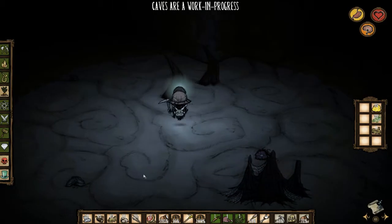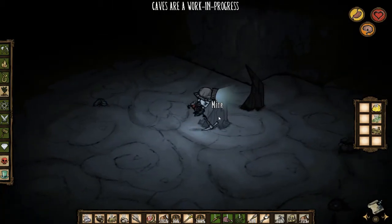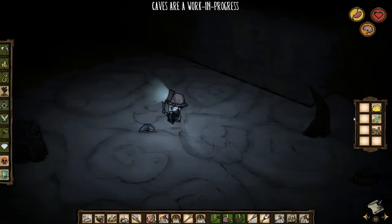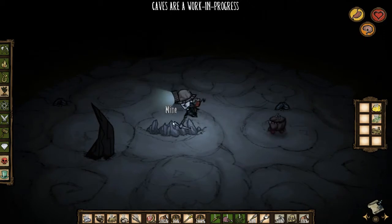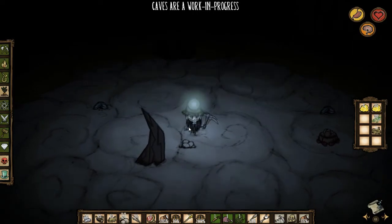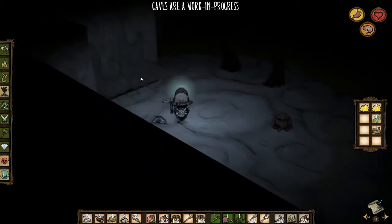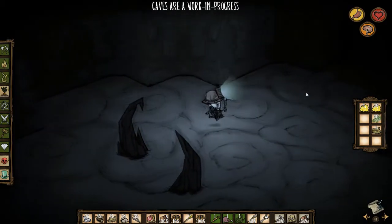Other stalagmites, stalactites and stuff - these are underground rocks. You can mine those just like normal rocks and you can get anything from them: gold, niter. There are other things you can mine as well - same principle: rocks, flint, gold, niter. Every once in a while there will be cave-ins - things will fall from the ceiling and you can pick those things up and use them.